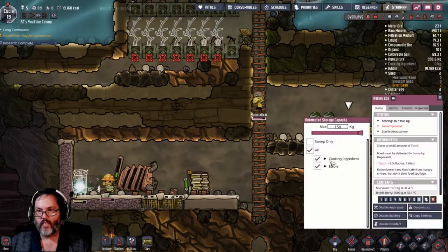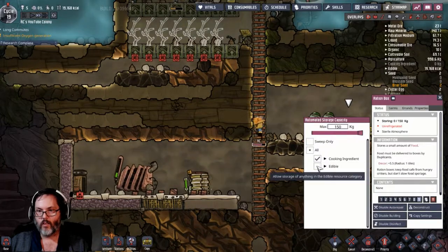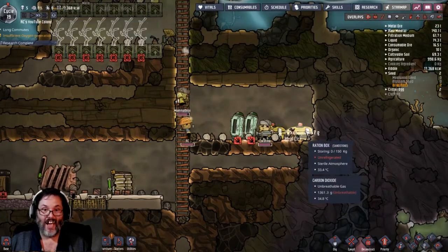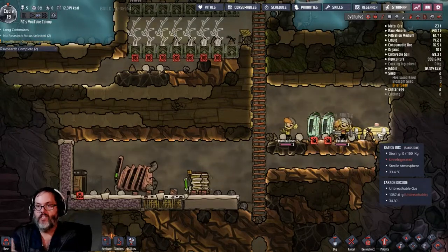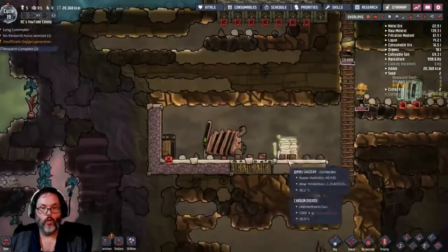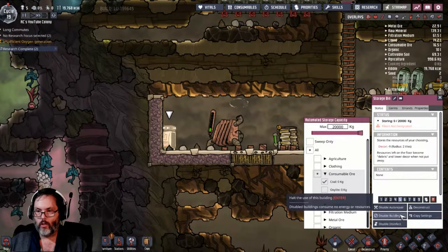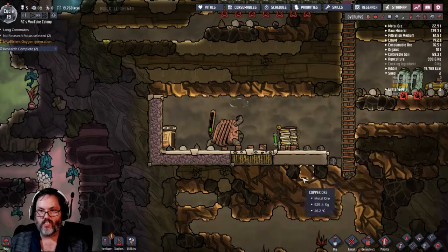I want to disable those - I don't know if I even need these anymore. If you know - do I need the ration boxes once I get the refrigerators? I only want coal, and that's going to be a priority six.